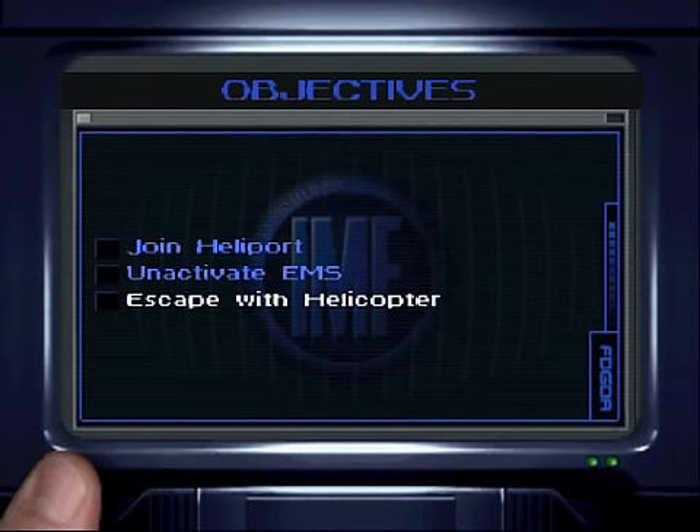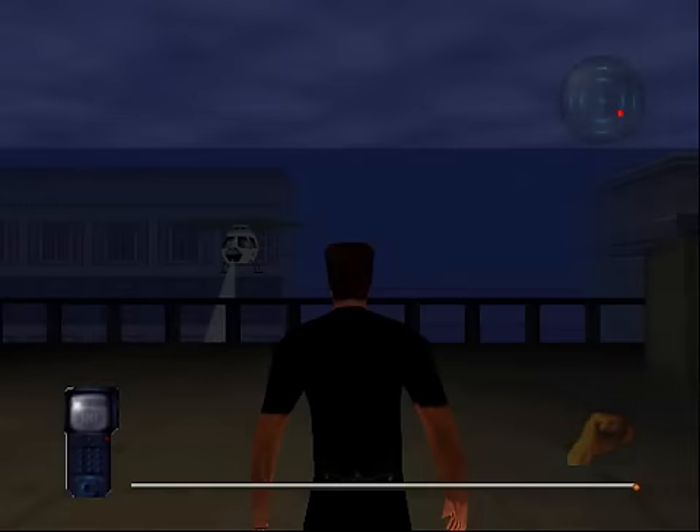Easy job: join the heliport, deactivate the TMS so the helicopter can take off, and after that let's escape.